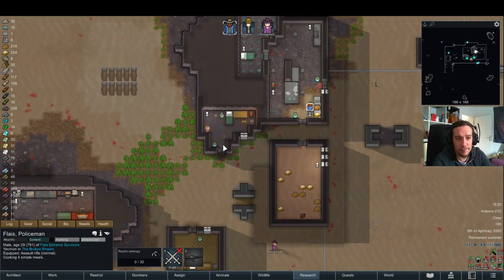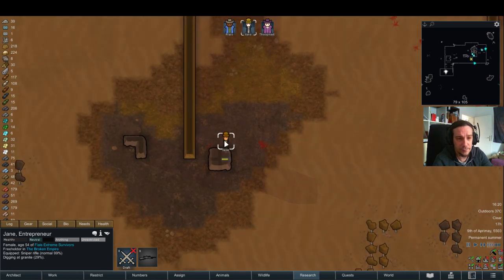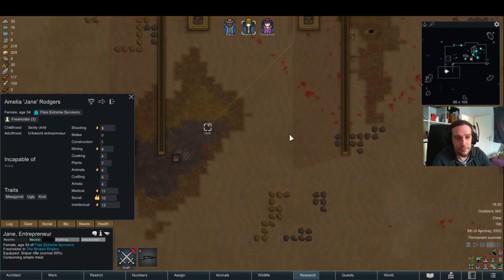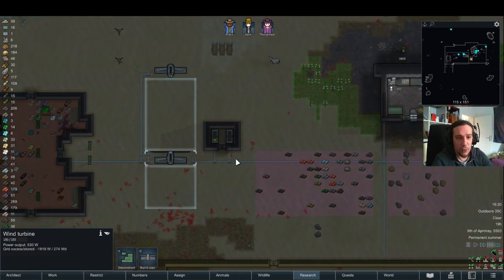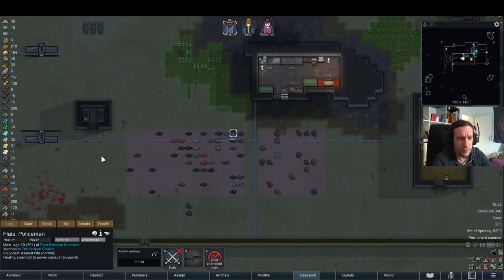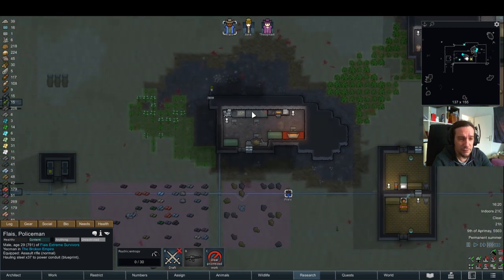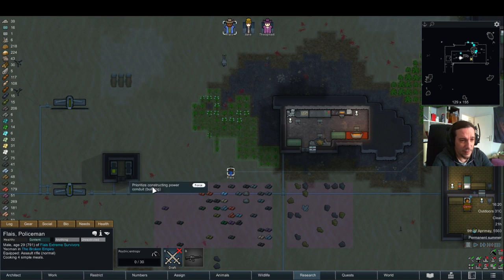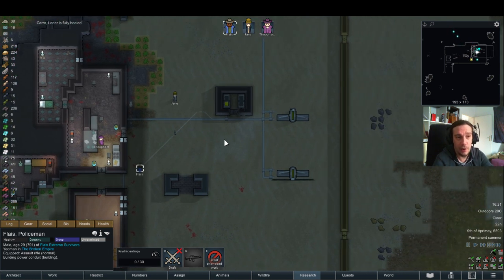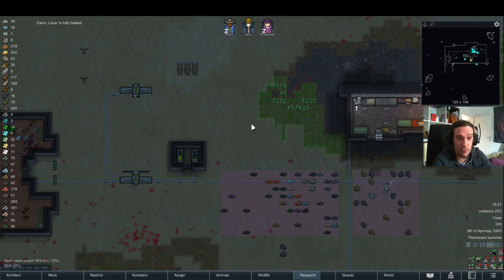We're slowly getting done. I have to say, food is way more important than mining honestly. Overall everything defensive is working out quite nicely, but I really want those power conduits done. It's quite depressing to have batteries while they're not getting used once you notice it. But now we should have a lot less problems with the power grid.